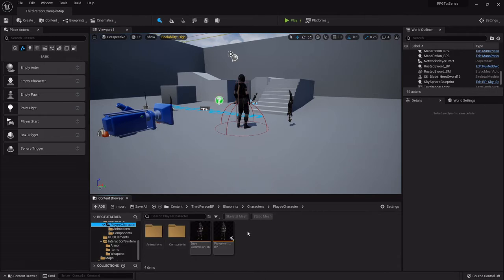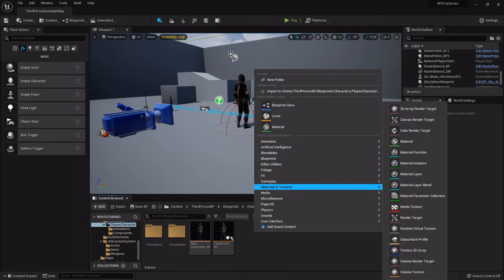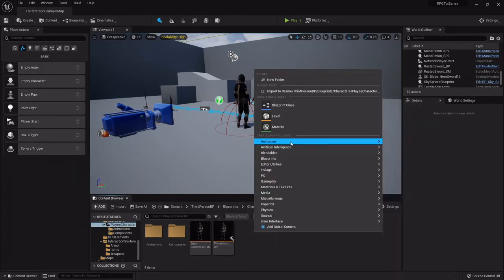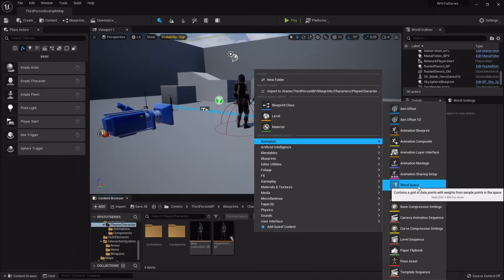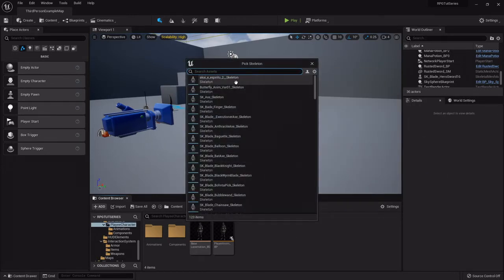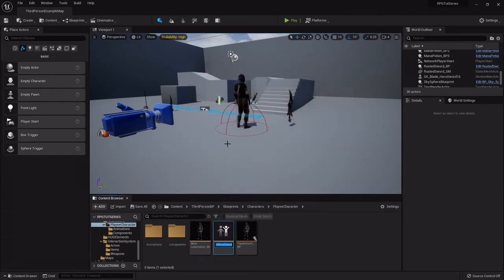Now we need to set up another blend space for our melee armed mode. I'm going to right click where I have my other animation blend spaces, and under Animation I'm going to create a blend space — not the 1D this time. We want to be able to tell it to move on two axes, which is good for this one. I'll select the skeleton and call this 'armed_blend_space'.